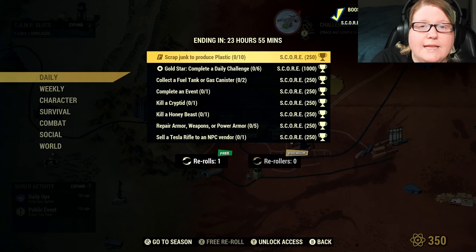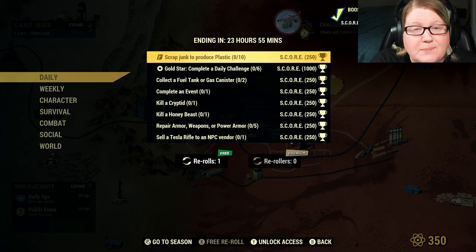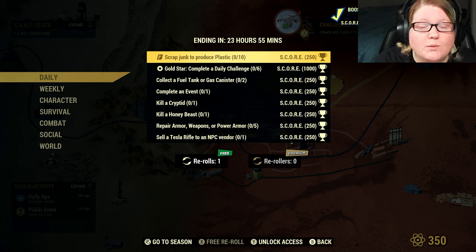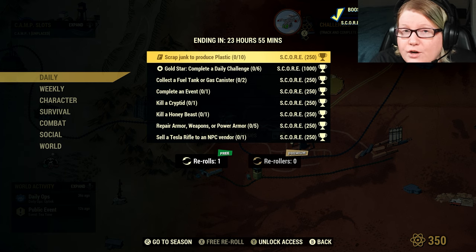Welcome back Wastelanders! Today is Wednesday, March the 27th and it's time for your weekly Fallout 76 update. I know it normally updates on Tuesday, but I was live all day as soon as the update went out and I didn't get to do the Atomic Shop — I promised everyone I would do it this way. So I'll be going over the daily challenges for Wednesday first, the weekly challenges, and then the full Atomic Shop update.